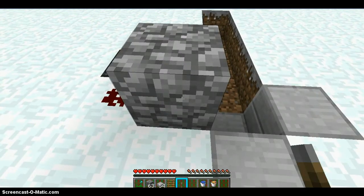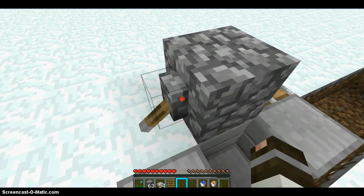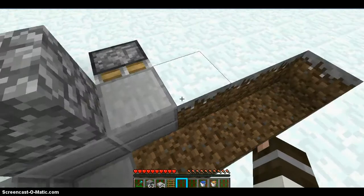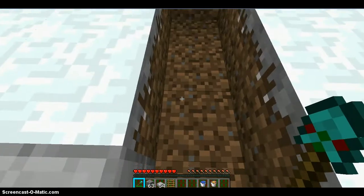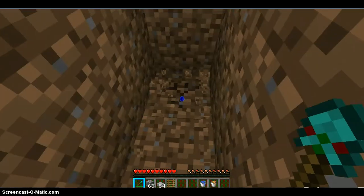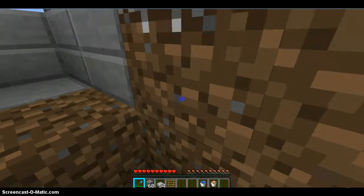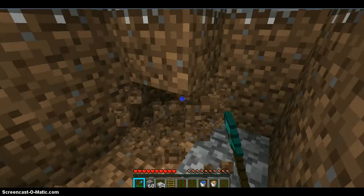Cobblestone, or whatever block you want, put a lever, and then make sure it works. You don't really need a diamond shovel, but I'll use it. So just dig these, dig this, so you can do that, and then dig this.